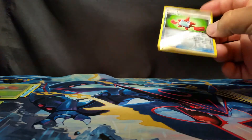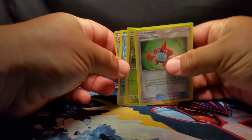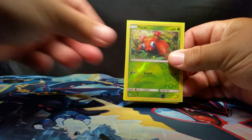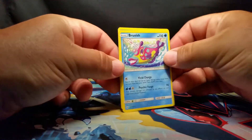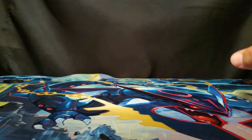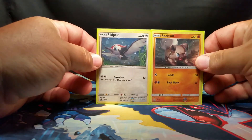We'll recap these real quick. Out of my two Sun and Moon packs, our four notable cards were: Reverse Holo Rotom Dex, Reverse Holo Common Paras, and then we got the Bruxish and the Golduck as our rares. Those came out of a Rockruff and a Picky Peck Single Pack Blister Pack.